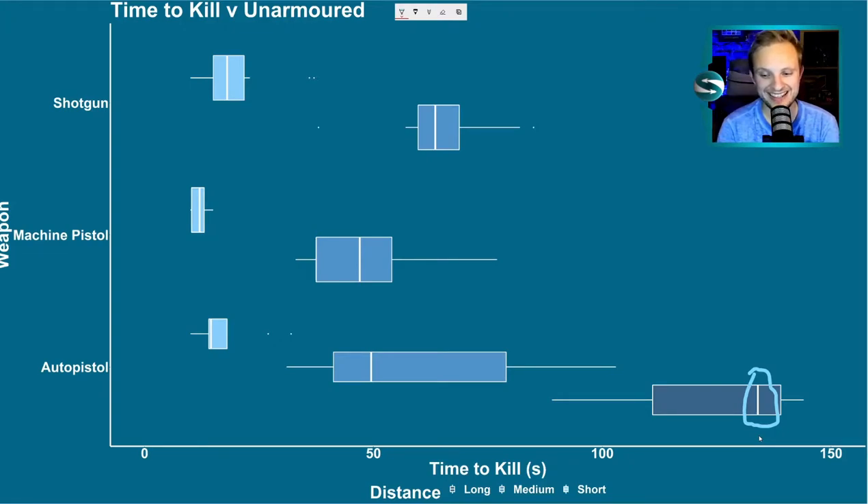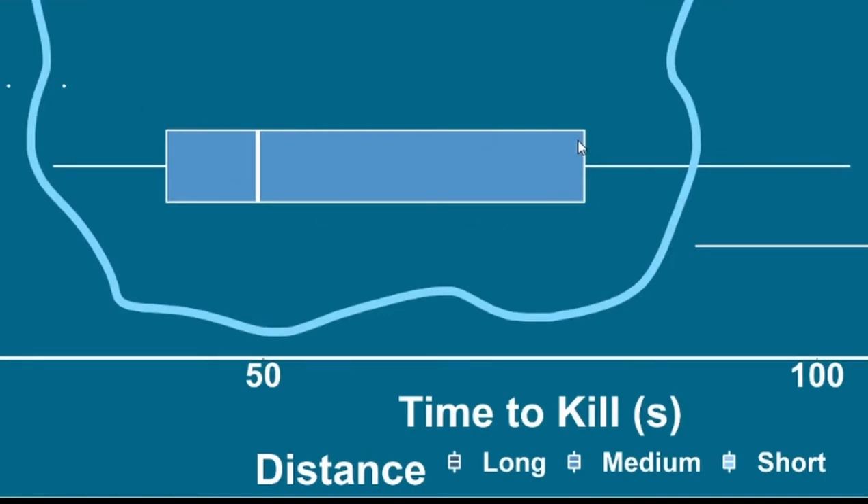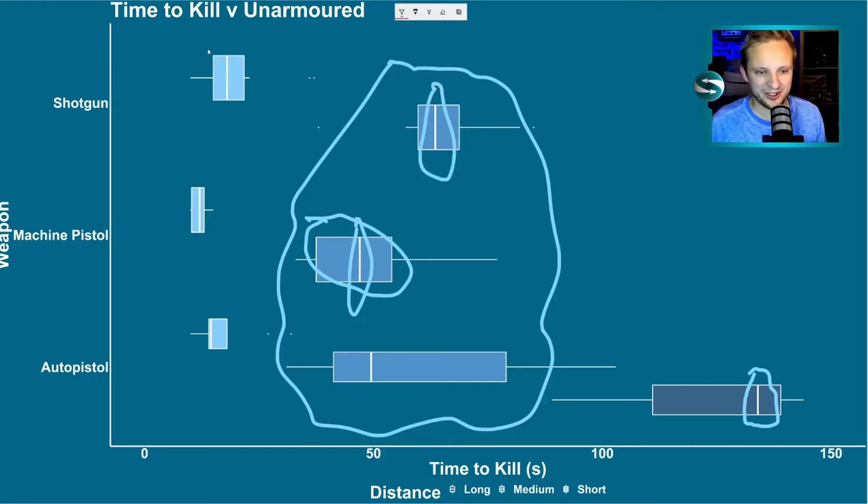You've got to ask yourself, is this extra range actually worth it? When the time it takes to close in from long to medium distance — about 10 tiles — you might get more kills doing more damage with a shorter range weapon. Then looking at the medium range, the auto pistol had quite a wide range of times. Actually over the medium range, it was the machine pistol that had a tight spread and the lowest average — coming in at under 50 seconds to kill a muffalo — making it look considerably better than our previous favourite, the shotgun.